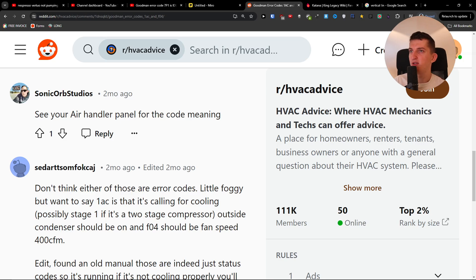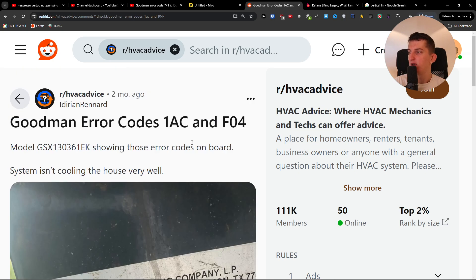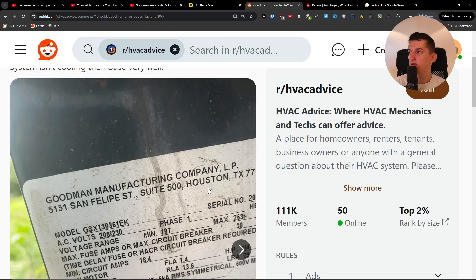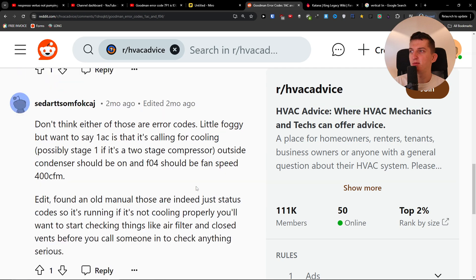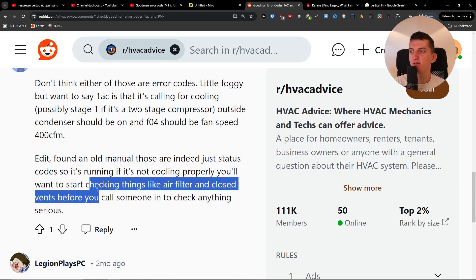Hey guys, so I was looking at how we can possibly fix the issue for the Goodman F04 error code, and how it's possible to fix this issue. This is something found where a person just looking for the old manual would want to check things like the air filter and closed vents before you call someone.